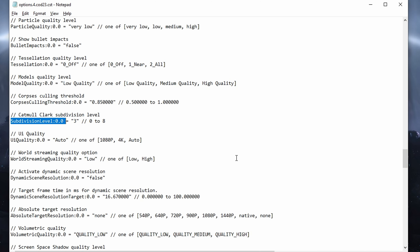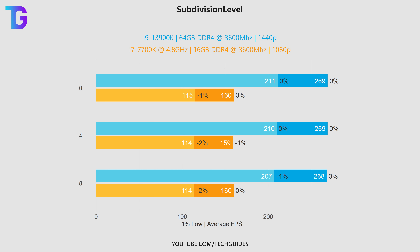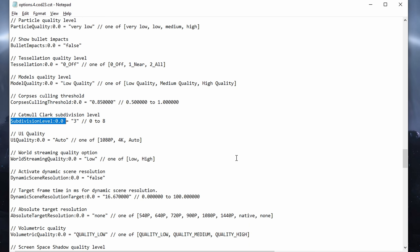The final option with a slight performance impact is the Catmull-Clark subdivision level — the higher the value, the ever-so-slightly lower the performance. The difference is almost negligible, and visually I couldn't tell any difference between 0 and 8 in the benchmark. If you want the absolute highest performance, set this to 0, but frankly I personally wouldn't bother too much.